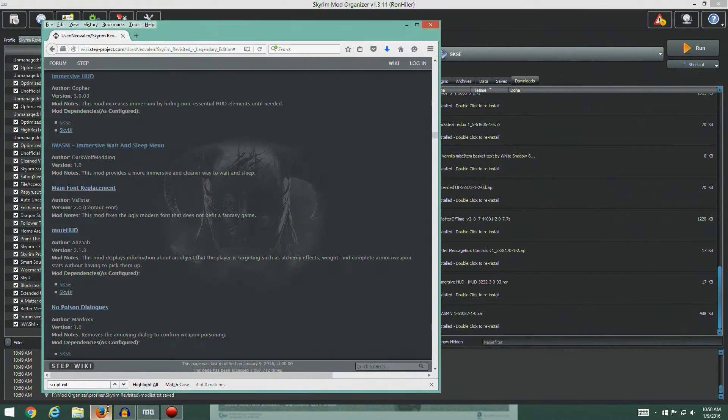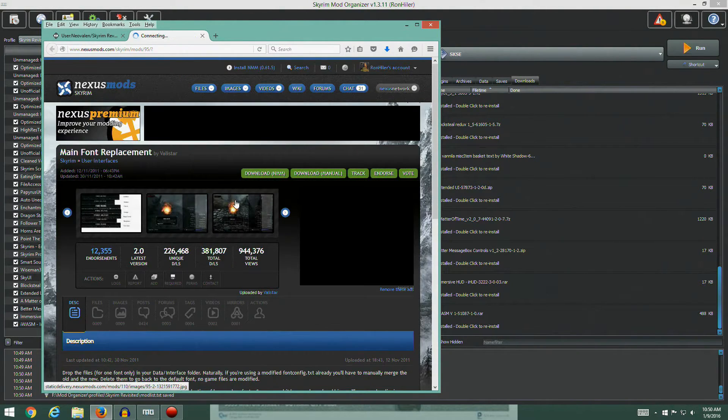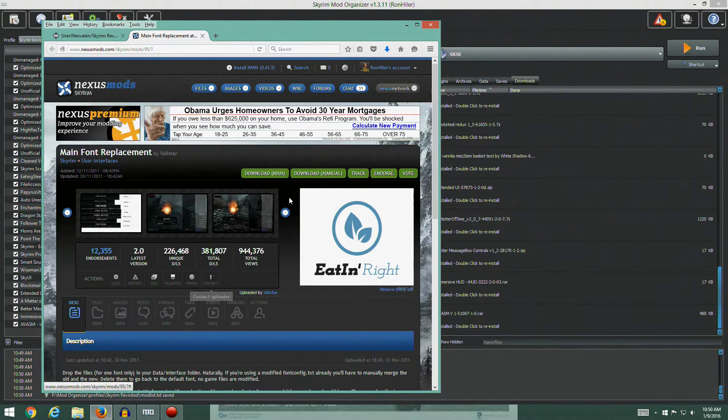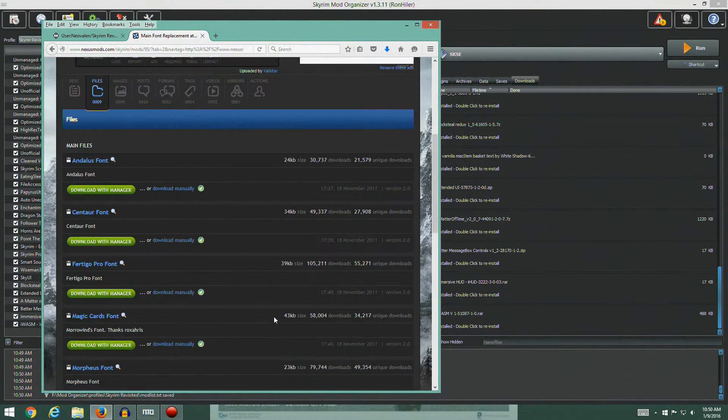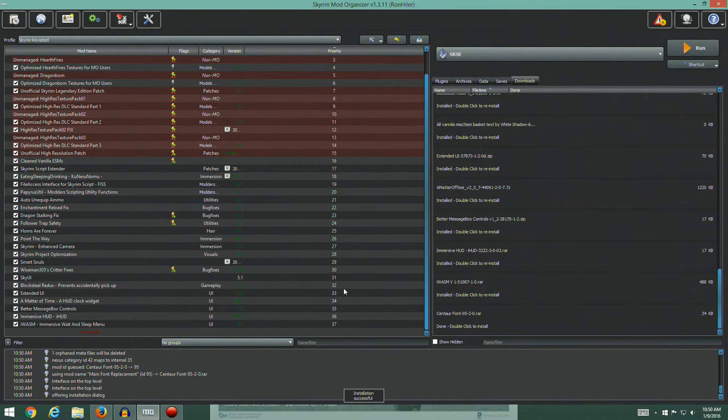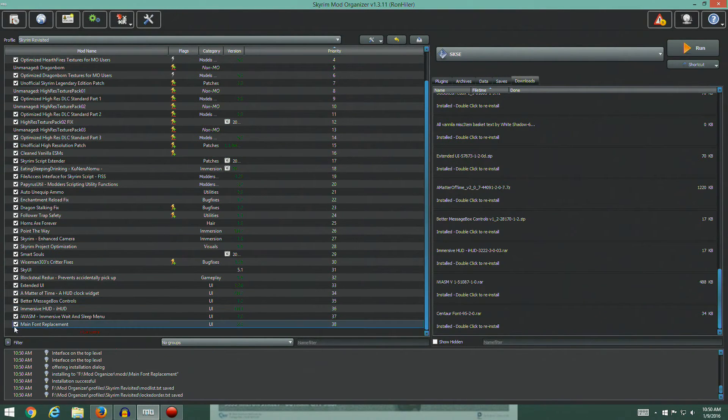Main Font Replacement — this mod fixes the ugly modern font that doesn't fit a fantasy game. Version 2.0 with the Centaur font is what we're after. Go to the files, find the Centaur font, grab it. Install manually — everything looks good. Hit OK.